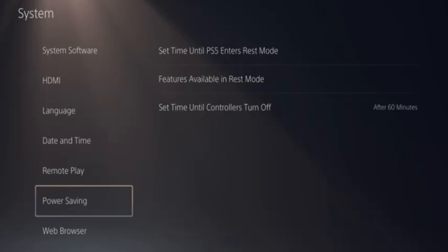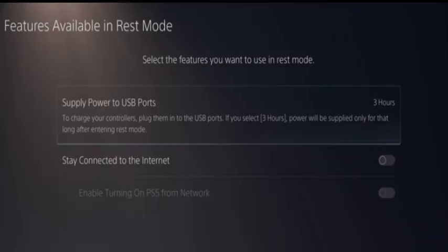The third method is using rest mode to increase download speeds. For the first step, go to Settings, select System, and select Power Savings. Then select Features Available in Rest Mode and toggle Stay Connected to the Internet on.